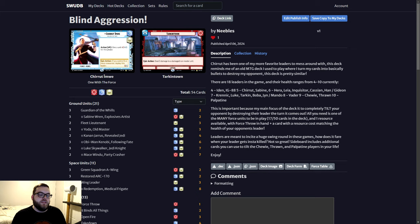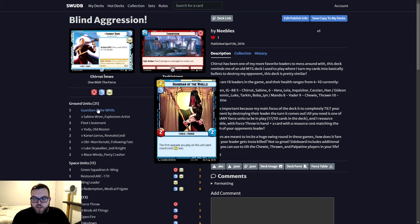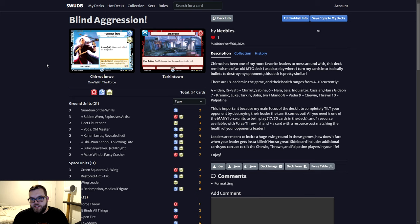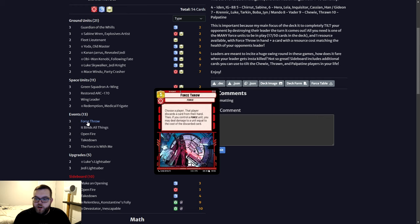It's important to understand the health of the person sitting across from you because the main focus of the deck is to completely tilt your opponent by destroying their leader as soon as it comes out. It does take a little bit of setup — you need at least one of your force units in place. Out of your 50-card deck you have 17 different force users: Chirrut when deployed, Guardian of the Wills, Yoda, Kanan Jarrus, Obi-Wan, Luke Skywalker, and Mace Windu. You just need at least one of them on the battlefield, and then one resource available with Force Throw in hand.